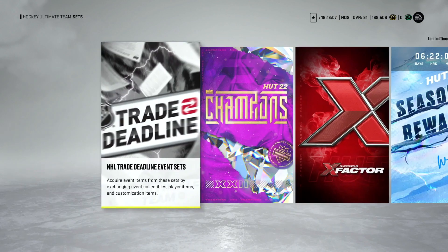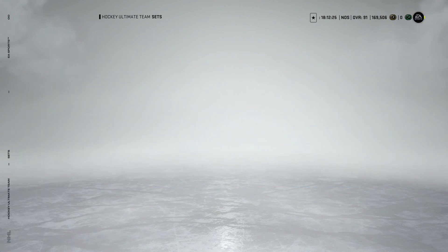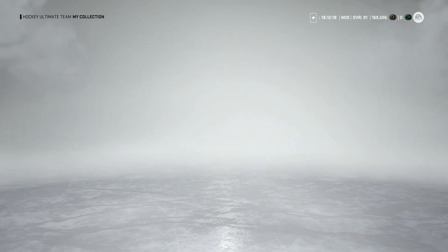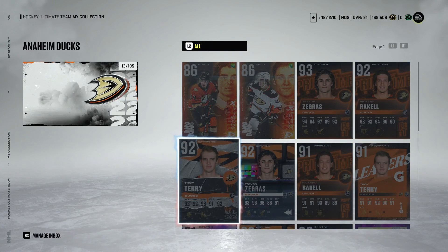Going over to sets under the Trade Deadline event, there are two required for 45 event collectibles — pretty tough. Even at 6,000 coins per collectible on the cheap end, you're looking at about 270,000 coins to make a potentially 92 overall card. For the future, I'd like to see Tuesday Tilt cards go up an overall via points, with the winning team's player getting an extra overall boost, capped at 95. That said, 270,000 coins minimum is basically halfway to making Jeff Carter, which is a guaranteed 97.